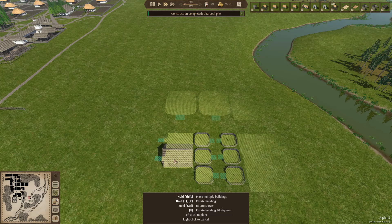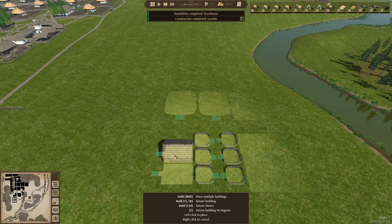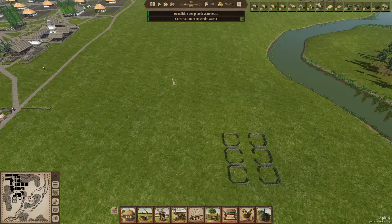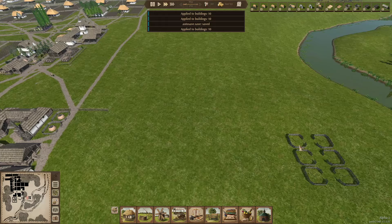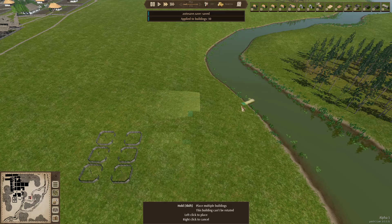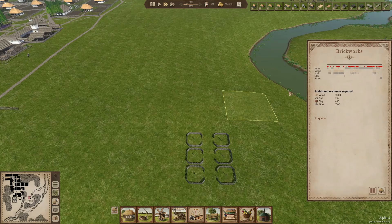We need to store some stuff here and the bricks can be stored right here. Actually, let's do this slightly different — build this one right here, make it very close to the other one so we can have a cart parking right up here. So we have the brickworks and a lot of charcoal pits that nobody has filled yet but they will do that soon enough. Let's apply to all — a carter and a wagoner can also do that. Let's raise the wages and apply to all as well. Kids can fill these up too. We also need some water — two water platforms should be good enough. Now we also have space to expand further if we want.